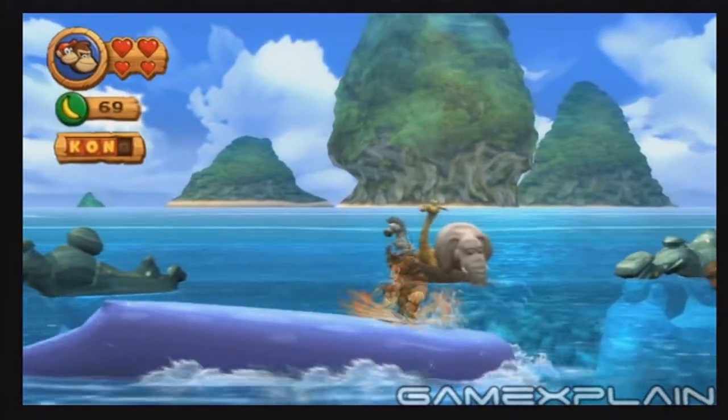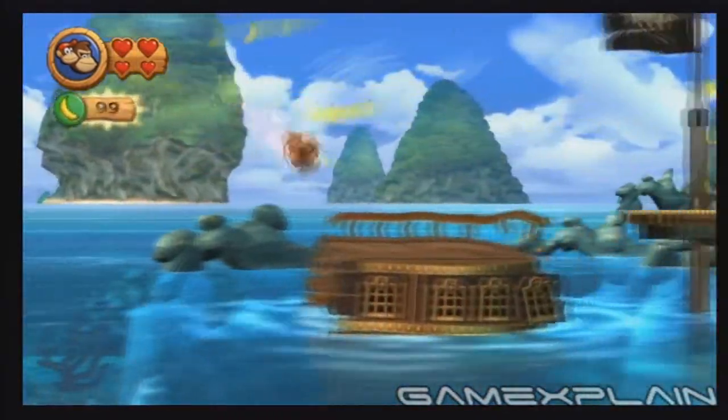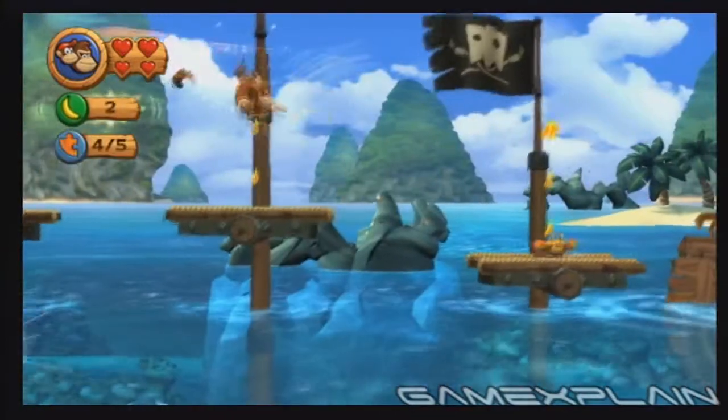Pound the blowhole to ride the spray up to it. Hurry along this series of platforms to grab the fourth puzzle piece before the whale sinks the platform.